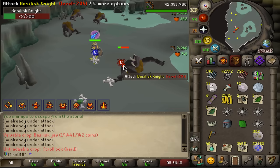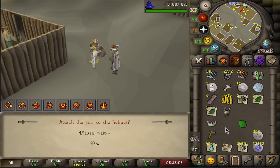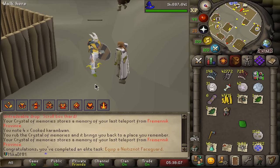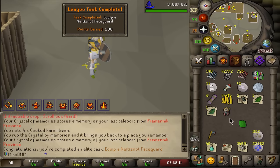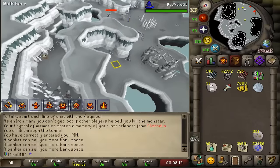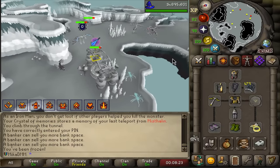Is there a reason to keep doing this task? I guess I'll finish it off — not that many left. There we go, neitiznot faceguard is now obtained on the account — 200 point task, beautiful. My new task is fossil wyverns but I don't have the shield protection needed for that.